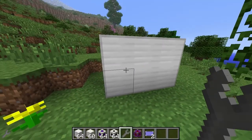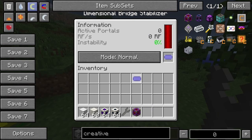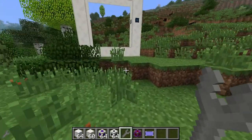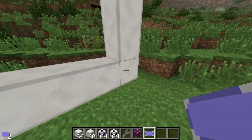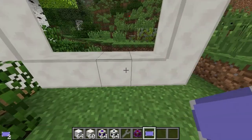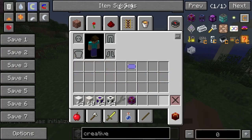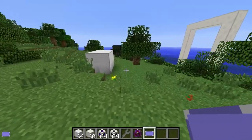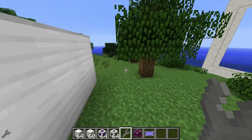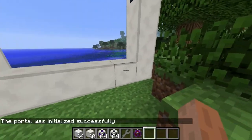Next, we need to link the stabilizer to the portals. We take a location card, go into the interface, put the location card in, and it says 'location set.' Now we've set the link between the dimensional bridge stabilizer and the portal controller. We then right-click the portal controller to initialize it. We do the same with the second portal — location set — and right-click its portal controller as well.